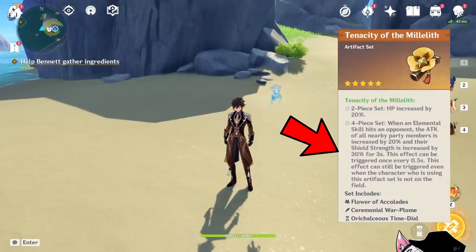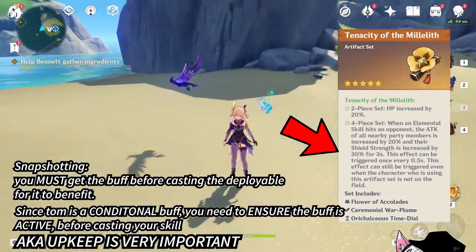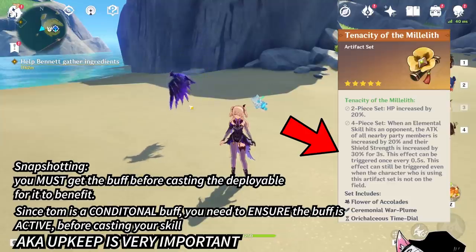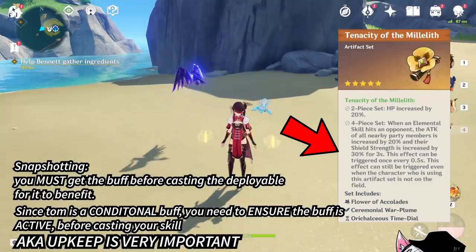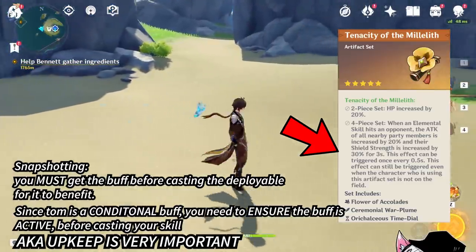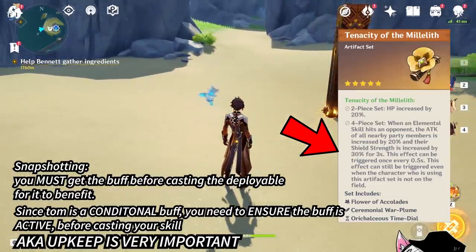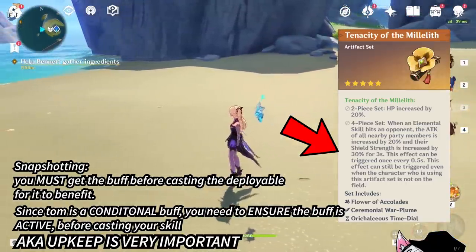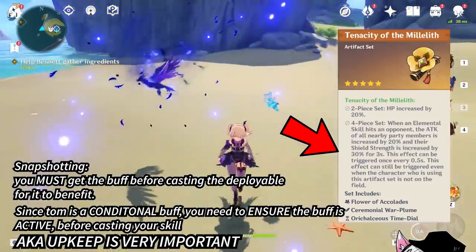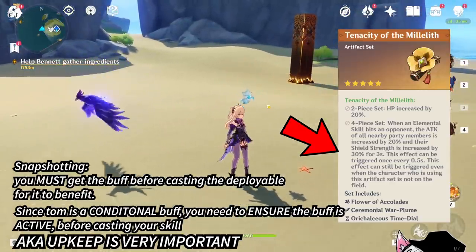Before moving on to the four-piece set, I want to remind everyone what snapshotting is. Snapshotting means you have to get the buff before you cast your deployable skill for it to benefit, and this applies to skills like Xiangling's elemental burst, Beidou's elemental burst, and various other deployable abilities. For the Tom buff, this means you have to consistently keep the buff up to ensure it will snapshot onto your skill. If you lose the buff for even a split second and then cast that skill, you could lose a lot of damage, as your elemental skill or burst might not benefit from the buff at all.